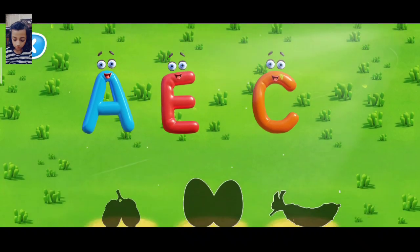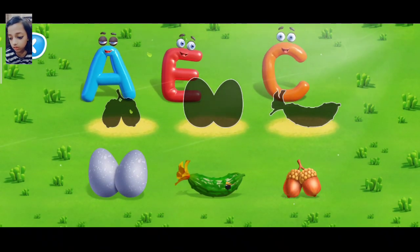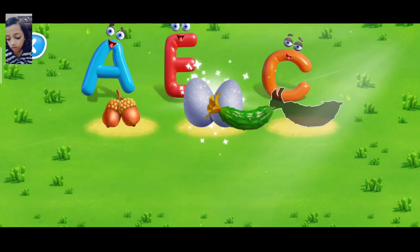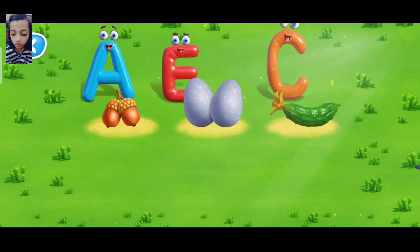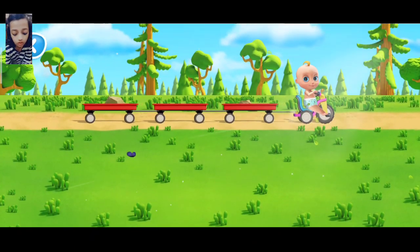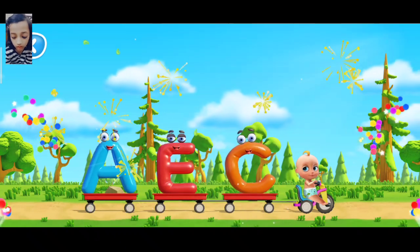What is the name of the object? Move the object to the letter its name begins with. Correct! A is right. E is good. C for a cucumber. All the objects are set correctly. Good job!